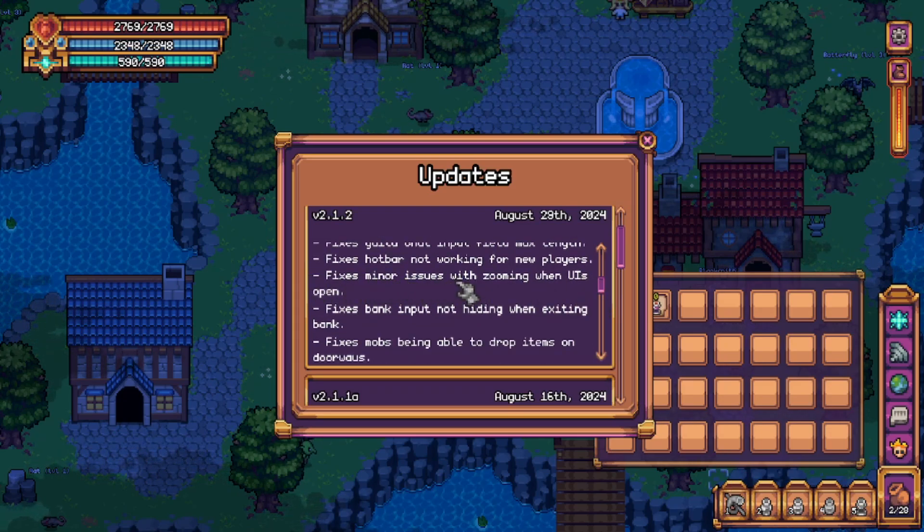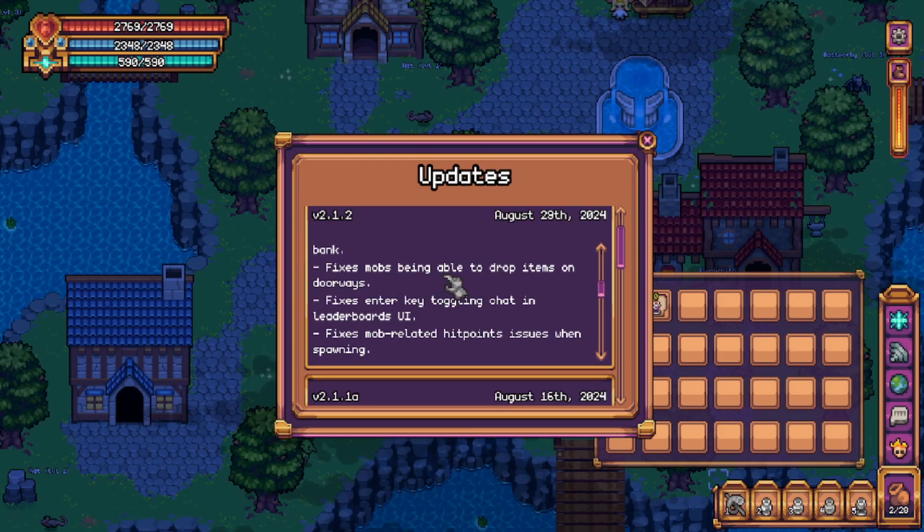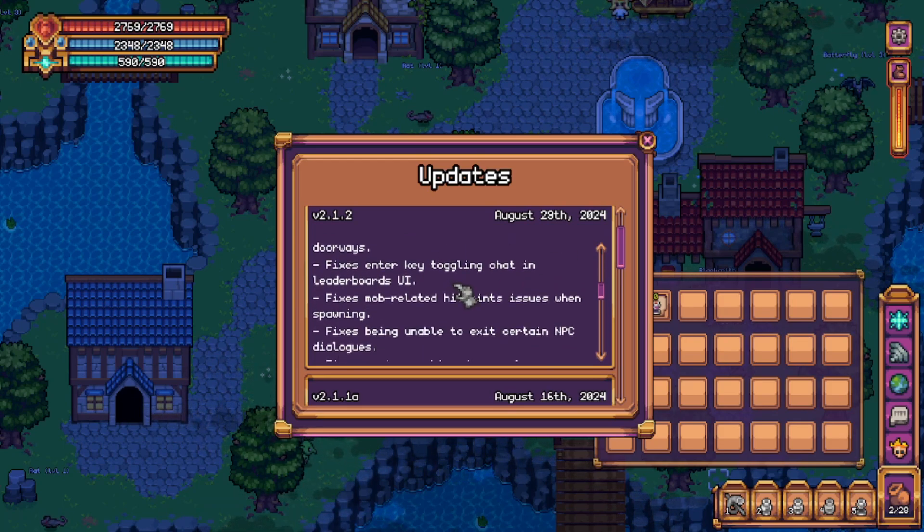Fixes minor issues with zooming when UI is open. Fixes bank input not hiding when exiting bank — this was a funny one because sometimes it would just get stuck on your screen, even when entering the bank again it would still be there. Fixes mobs being able to drop items on doorways — this was funny, it would prevent you from being able to pick up your loot. Fixes enter key toggling chat in leaderboards UI — whenever you press enter, it would open up the chat box.